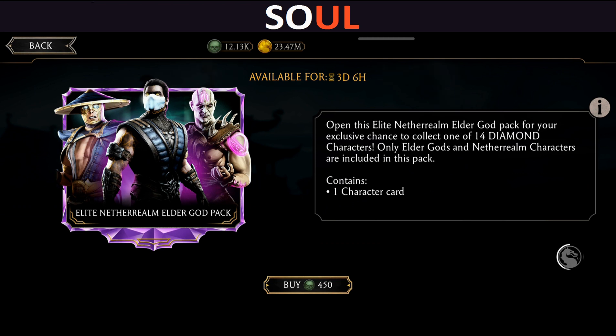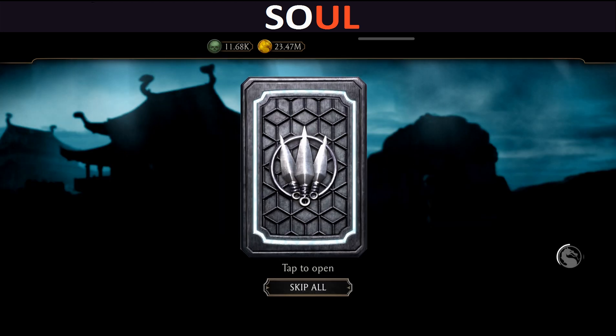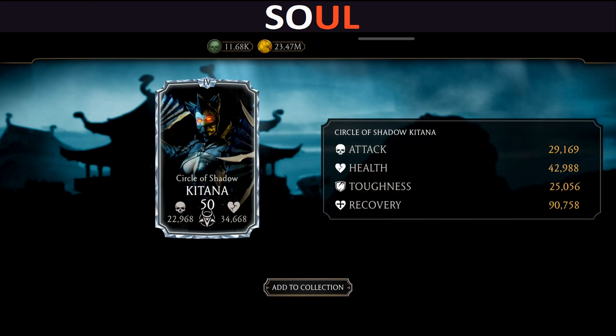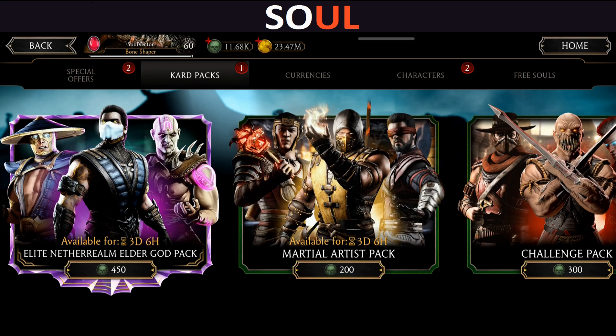Alright, that's my pack number four. Also guys, which character did you get from this pack? Do let me know in the comment section. It's fun and your comments are really important to me. And that's Circle of Shadow Kitana! Wow, three diamond characters in just four packs — this is insane!